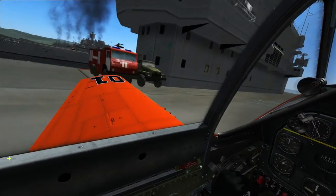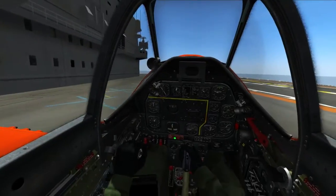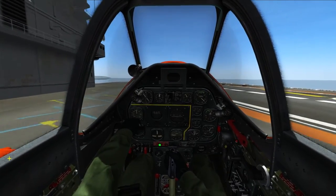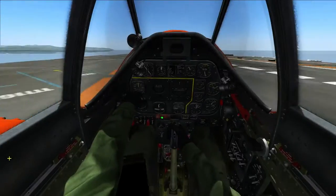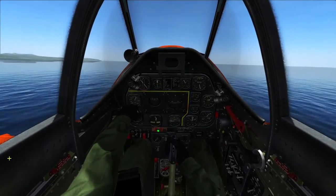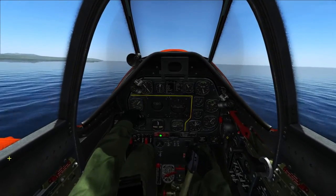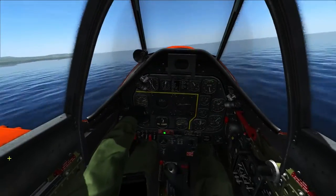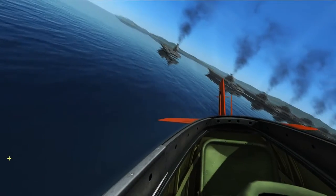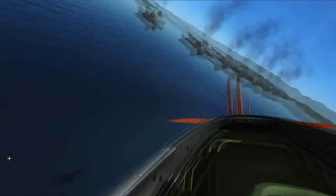Now we'll move on to the second technique, which is the braking technique. We're going to take off from the carrier here. Take-off is much easier than landing — you really don't need to fuss about it. Just make sure you don't stall and you don't take off with flaps, and you're all good to go. We're going to fly out and set up for another go.